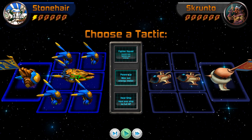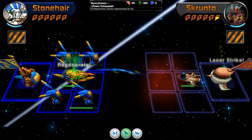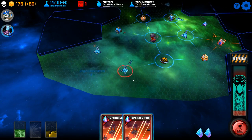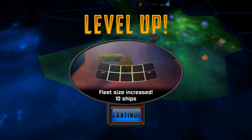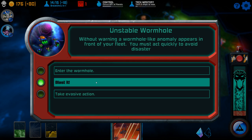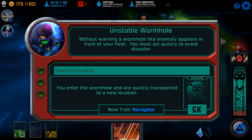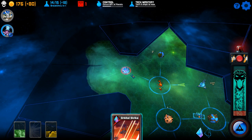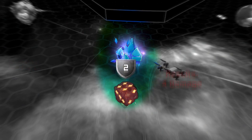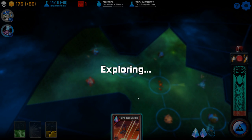Scuronto was unable to cope with my massive power strikes, and now Stonehair is leveled. Without warning, a wormhole icon normally appears in front of your fleet — you must act quickly to avoid disaster. I'm going to enter the wormhole. You're quickly transported to a new location, and now I have navigator ability. I'm moving very, very quickly — this might work for me. Normally you wouldn't be moving this fast around the map — this is really lucky.